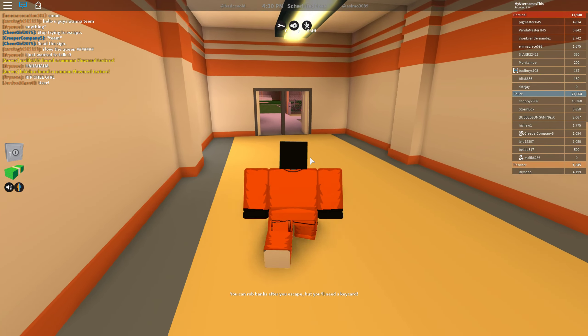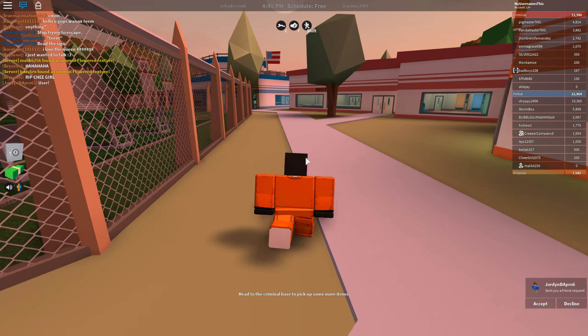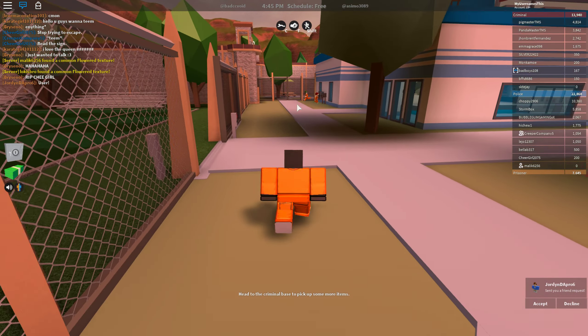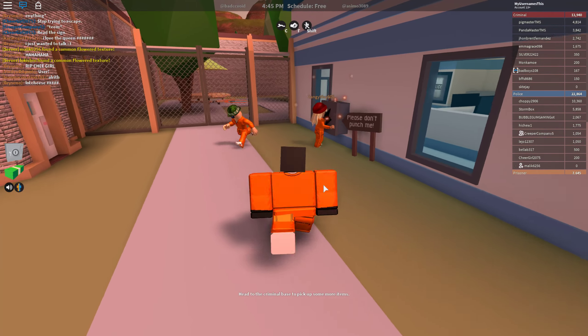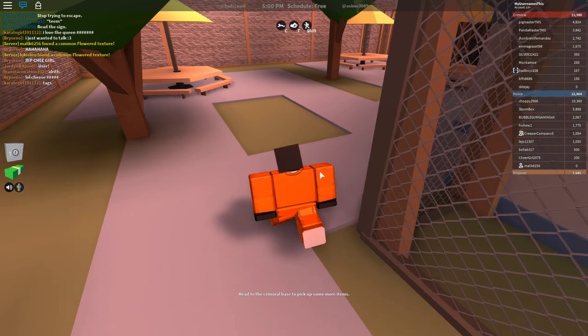So what you want to do is go through the gate right here and then you want to make sure there's no cops around here. Because if you start punching the box, which is part of what you're supposed to do, like that person is doing right now, you want to punch it 10 times, but if you start punching and a cop catches you, you can be arrested.